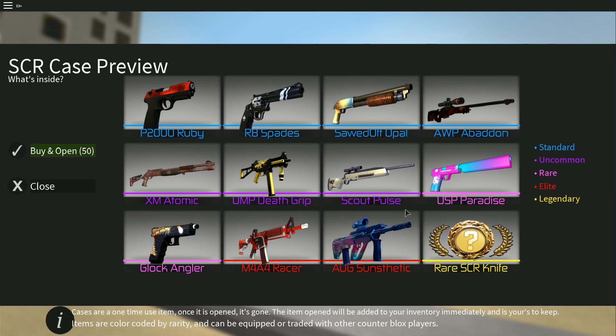Scout Bulls is not very good. It used to be Paradise — it's actually pretty nice, not gonna lie, it's on like the upper half of the spectrum. Clock Angler looks pretty cool. M4A4 Racer looks really cool, dude. And Sunsthetic, from what this looks like, it looks really cool.